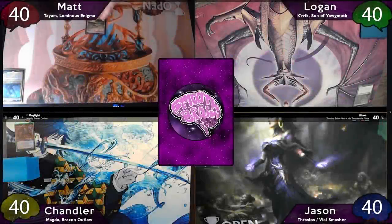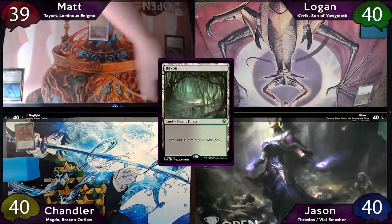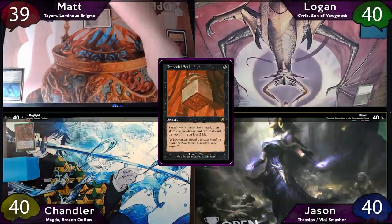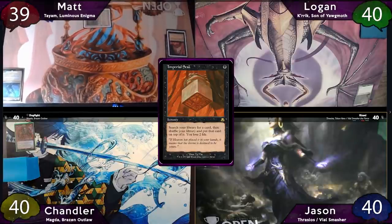Looks like Matt wins the die roll. He'll start off with a Windswept Heath and crack it, losing one life and finding a Bayou to the battlefield. Then, after a good shuffle, he'll tap the Bayou for a black to cast an Imperial Seal. He searches his library for any card, shuffles his deck, puts that card on top, and then loses two life.